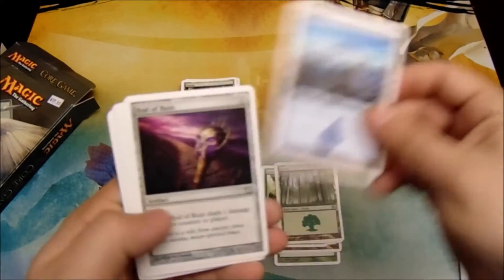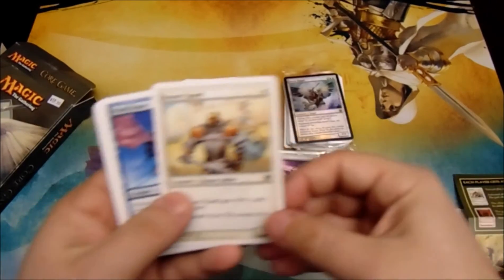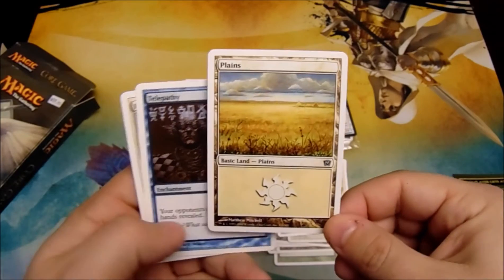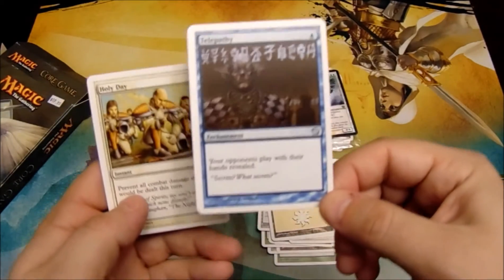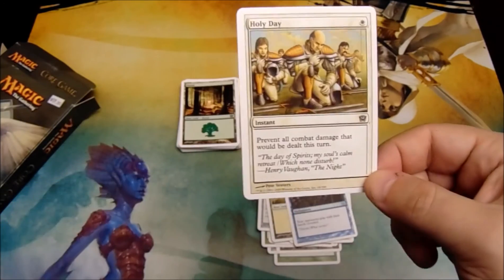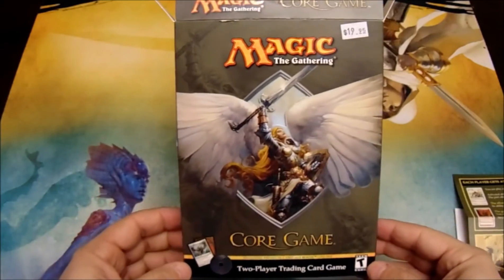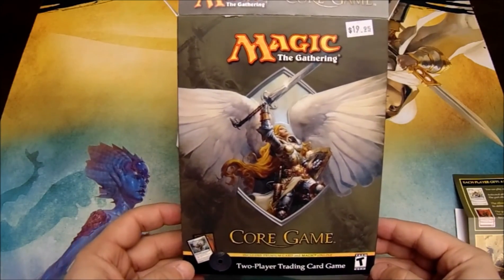We also have an Island, a Rod of Ruin, an Honor Guard, a Windrake, a Plains, Telepathy — I actually like this card — and a Holy Day. So that was the Magic 9th Edition Core Game. Thanks for watching.